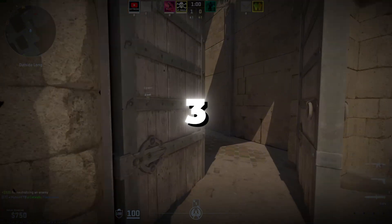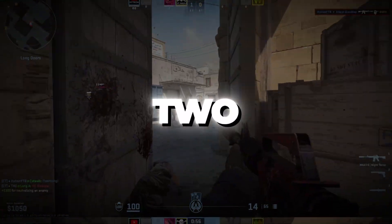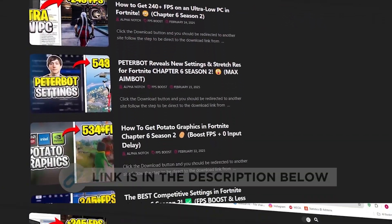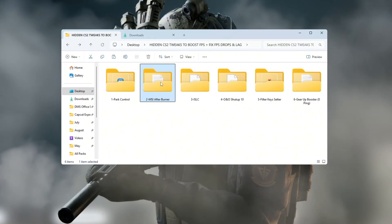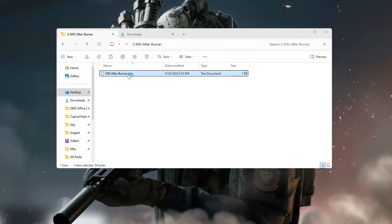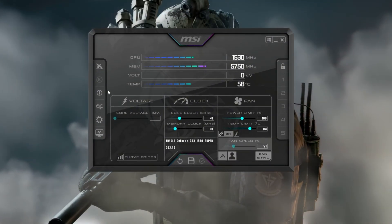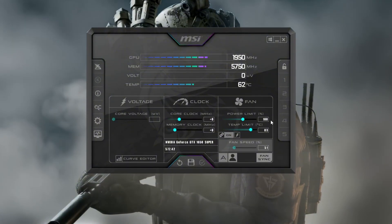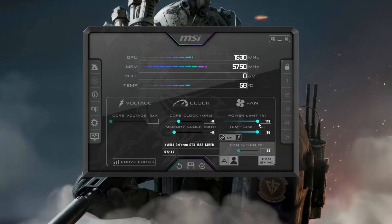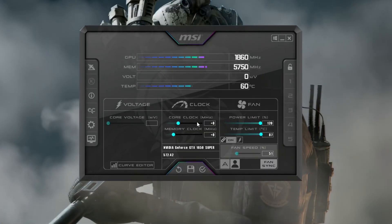Step three: use MSI Afterburner to improve GPU performance in CS2. We're going to boost how your graphics card performs in CS2 using MSI Afterburner. Go to your tools folder and install MSI Afterburner. Once it's installed, open the program. You will see sliders that let you adjust GPU settings.